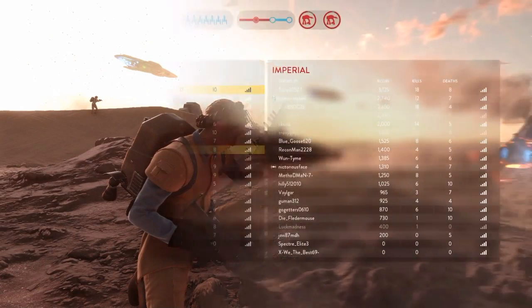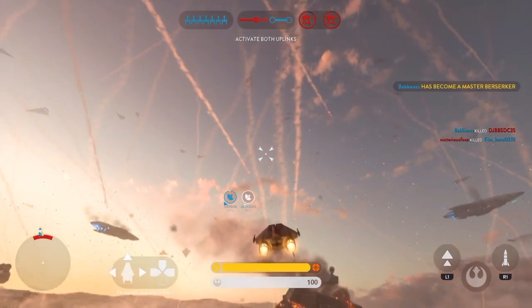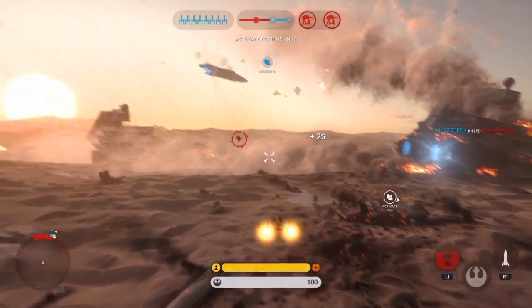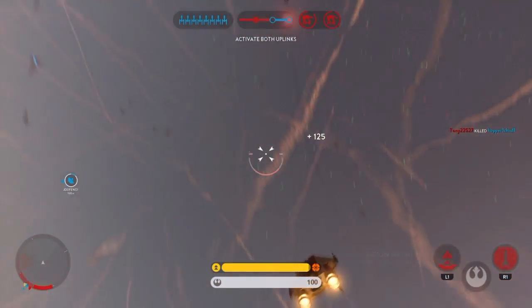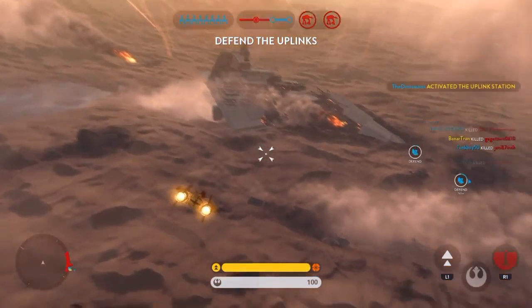Green Squadron, we could use some air support! Standing by. Your foreman is pinpointed — Boba Fett near your location. Watch out for that bounty hunter. Coplink station under our control. Defend it.